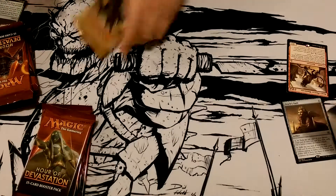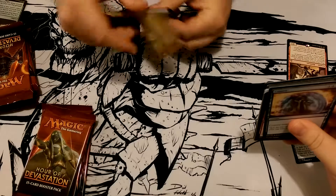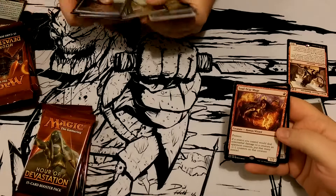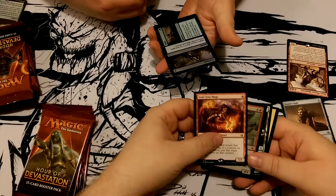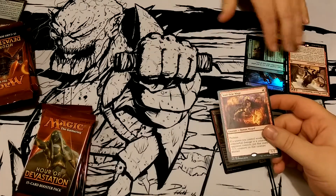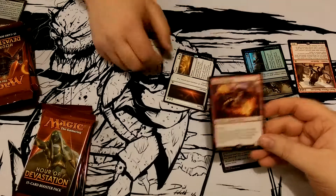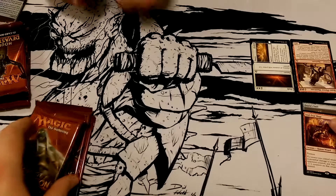Pack two for Amonkhet. I got this one — it's in the bag. Hey, everyone needs a double card. Soul Scar Mage is my second rare. Got a little foil — a little bonus action. We both got foils, we didn't plan that. What's your rare? Oh god — that's an uncommon. Hold on. That's the Dawn — I win! I don't really know if I won but it's like two rares in one.